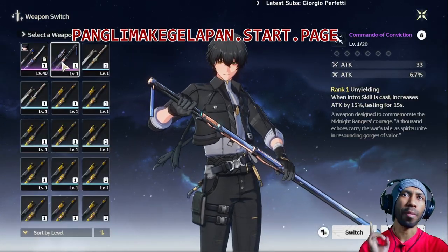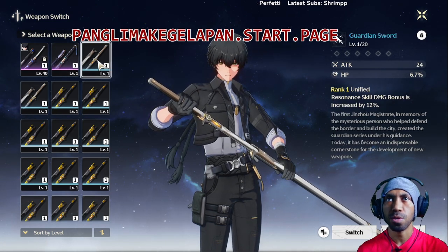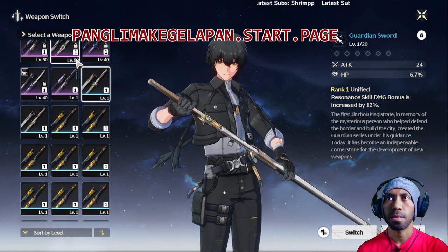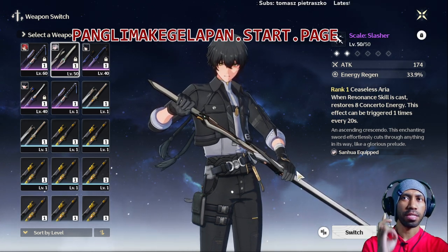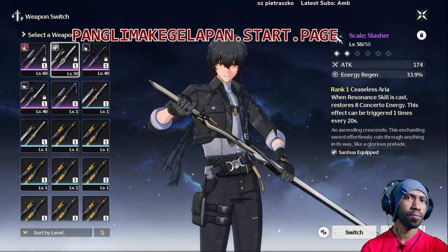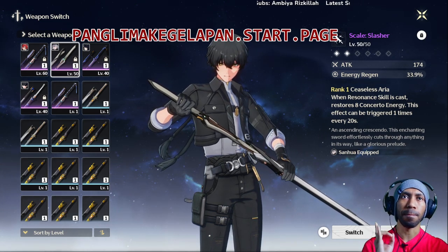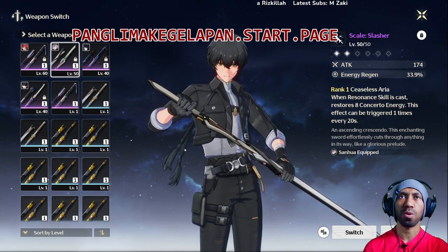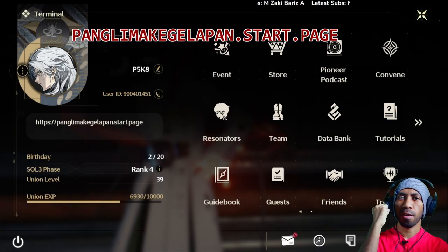Examples of good transferable weapons include Commander of Conviction or Scale of Slasher for sword users. That's the second point: prioritize weapons that can be used by several characters.